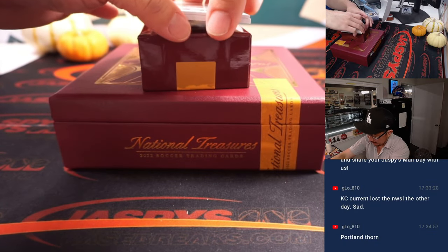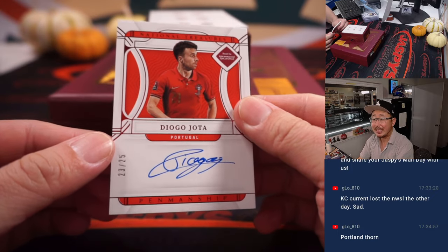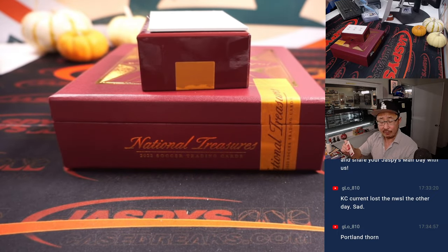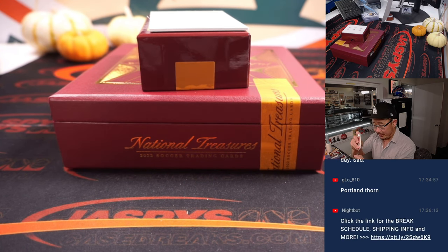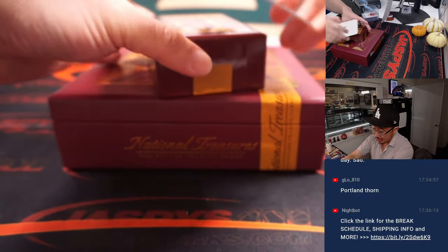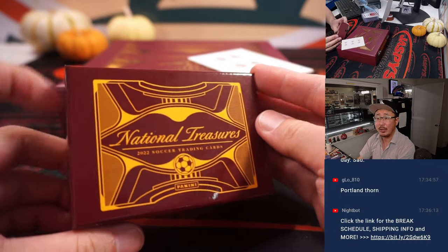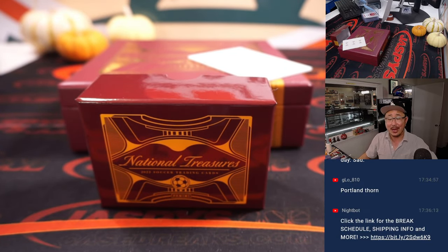Last but not least — good luck everyone — it's going to be nice: Diogo Jota, 23 out of 25, Portugal. That's going to be for Martin. Liverpool could really use him — get back to some fitness, get back on the pitch. And there you go gang — nice one-box break. Another one-box break is loaded up in the store right now on JaspisCaseBreaks.com. I'm Joe — I'll see you next time for the next World Cup break. Bye bye.